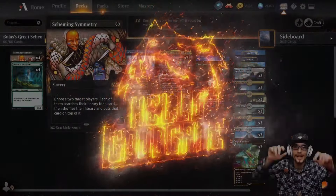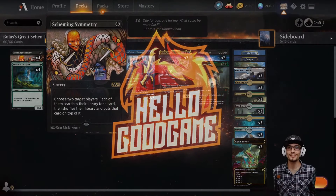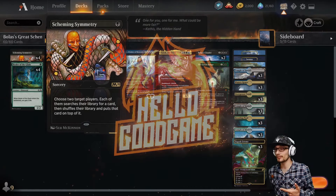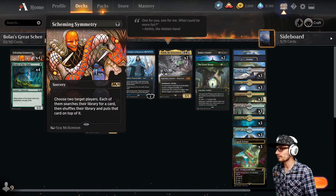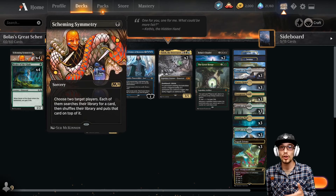Hey everybody, welcome back. Thanks for taking the time to watch Hello Good Game. A really cool deck for you guys today — so much fun. I'm calling it Bolas's Great Scheme, and it revolves around Scheming Symmetry, which we've not really seen a lot of.